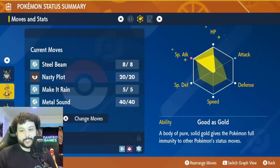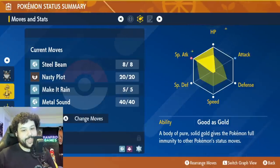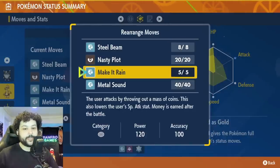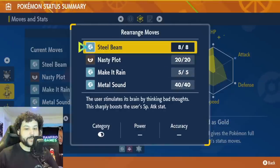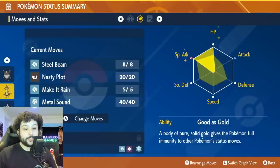We're going max HP, max special attack, modest nature - that's very important. We're going to be running Steel Beam and Make It Rain, and of course Nasty Plot and Metal Sound just in case it doesn't work turn one. Steel Beam and Make It Rain both kill on turn one with this setup, which is going to be phenomenal. I think everyone should have both a Perserker and Goldango in general.